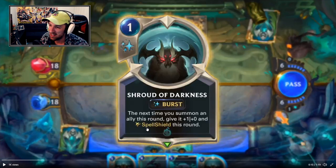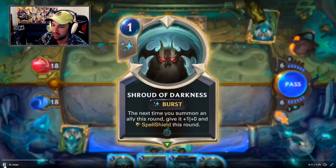Shroud of Darkness at burst speed — the next time you summon an ally this round, give it plus one and spell shield. That's cool, this is very interesting. It's a lot of value on a cheap spell that just kind of combos along with the whole Nightfall mechanic.